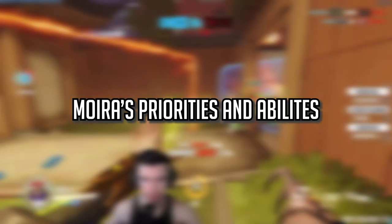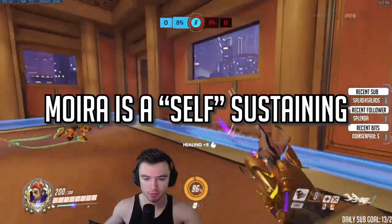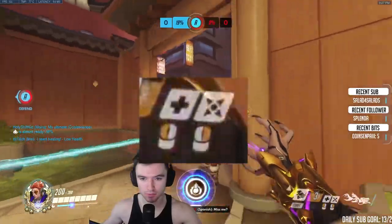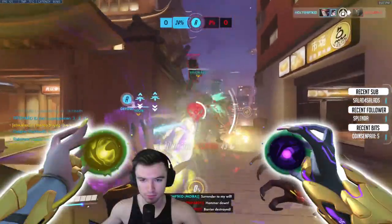You can't heal stupid. Unfortunately, that's all Moira's got. Moira is a self-sustaining hero with no utility in her kit, meaning she can only do damage and heal — no other abilities like Mercy's or Brig's. So let's break this down into her two components of damage and healing orb, as well as Fade.